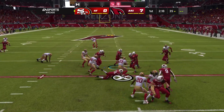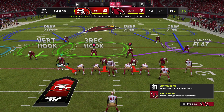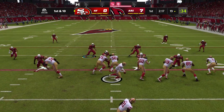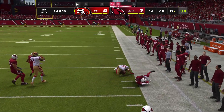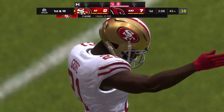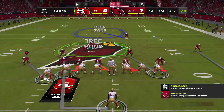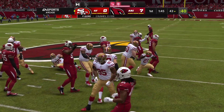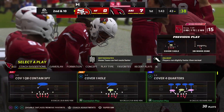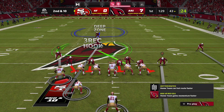McCaffrey on the return and good coverage there on special teams as he's brought down shy of the 20. First and 10 down inside the 20. First carry for Frank Gore — he gets a first down and takes it to the 43 yard line. Outside handoff to the right side. If you're a running back you love getting the ball early so you have vision to see what's happening in front of you. Big play for the right tackle, and the backside cutoff blocks made sure no one leaked — big play.